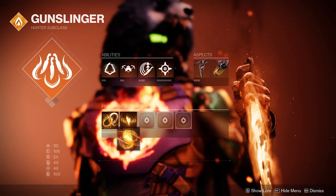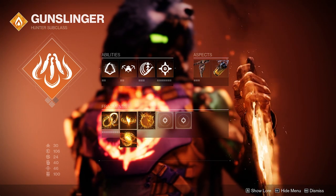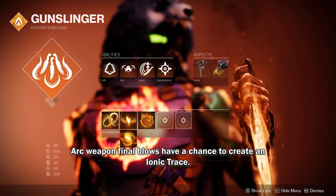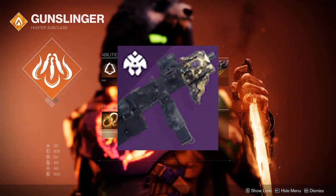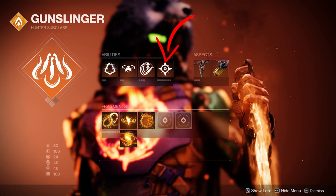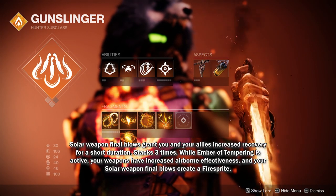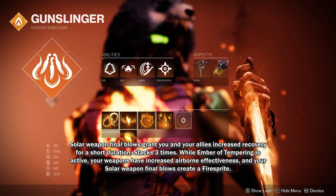You can use Ember of Mercy instead for more survival capability. We need Ember of Searing to get our melee energy back each time we defeat scorched targets and also make fire sprites. I highly recommend using a solar energy weapon with an Incandescent perk for activating this fragment, or using another grenade instead of the Healing Grenade. We need Ember of Tempering to make fire sprites and increase our recovery. This one also needs a solar weapon for the energy or heavy slot for activation.